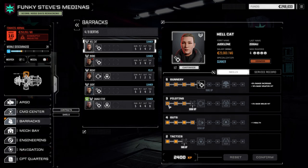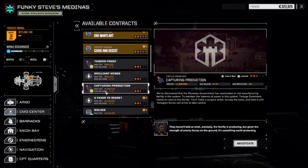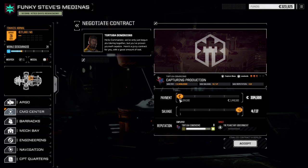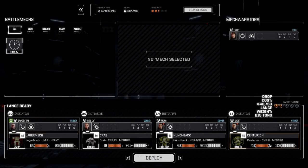Let's go to the command center. I know which contract we want to do here — we're going to take Capturing Production. Good payout, good salvage, three and a half skulls. Chances are it's a lance, turrets, and another lance. We're going to negotiate this one. I want to go for full salvage here — I want to see what we can get. It's a pretty good payout, enough for repairs and drop costs. Rhino and Saint are in with low spirits, but they have better gunnery. The Hunchback should be back very shortly. Let's deploy and get this done.